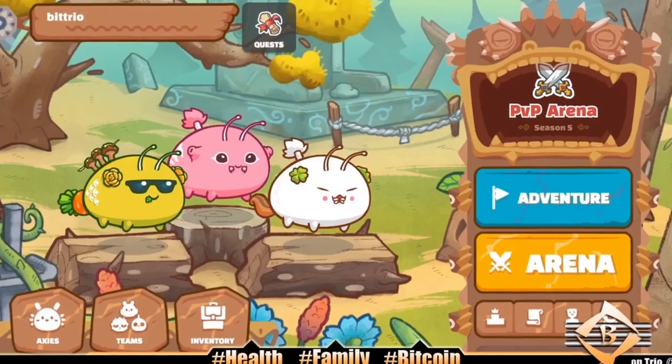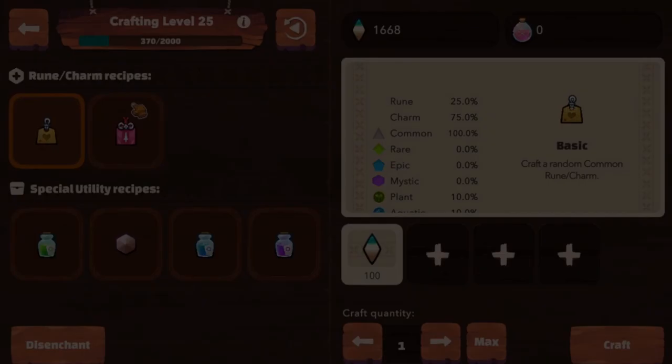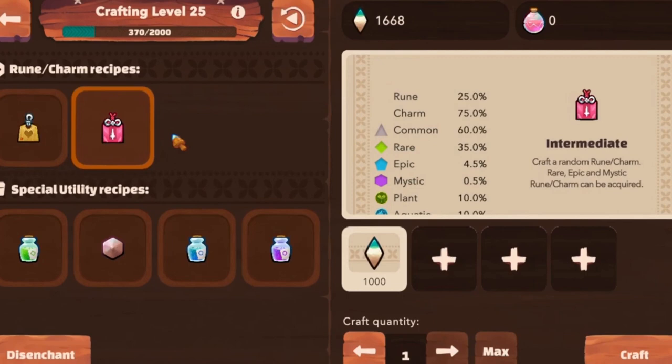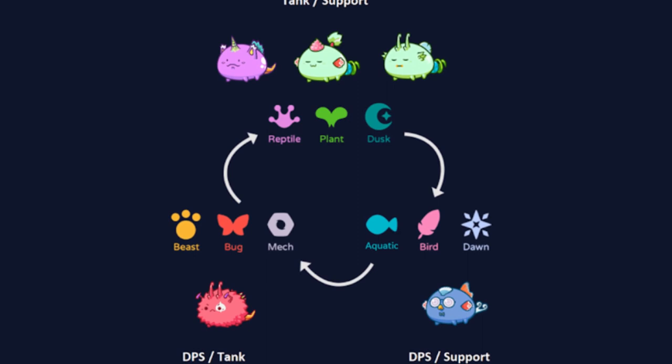Axie Infinity Origin introduced a mechanic known as Runes and Charms. In order to perform well in the new game, it's important to know how this mechanic works. Each class has its own set of Runes and Charms, and in today's video you'll learn all about Runes, Charms, and crafting in Axie Infinity Origin. Let's dive in.